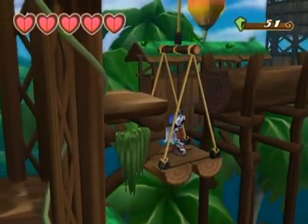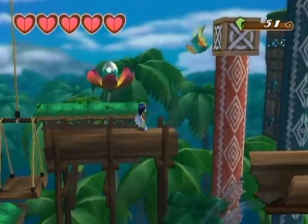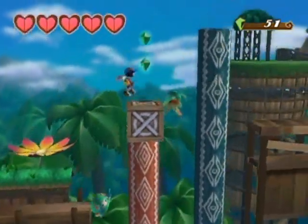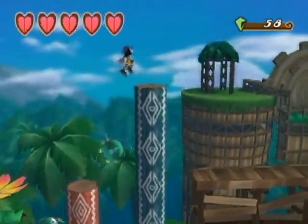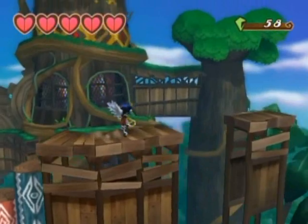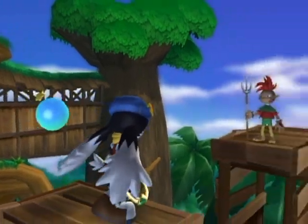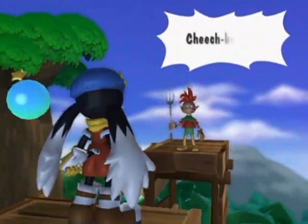I want to break that thing — there's a villager inside this crate probably. Those gems might be important to 100% this game — I'm not sure. I gotta look that up a little bit later, unless it's just for the sake of saying you got this many gems on this level. I don't even know how many gems per level triggers you to get one of those green gem things — I'll show you when I get back over there.